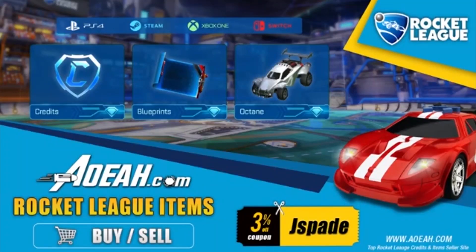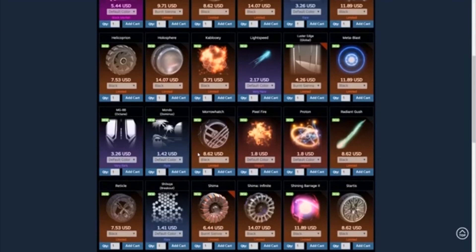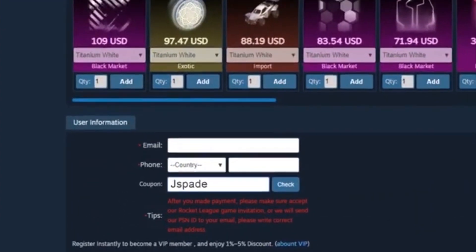Before we get into today's video, I'd like to thank Aoa.com for sponsoring this channel. Aoa is a third-party website that buys and sells all Rocket League items, including credits and blueprints. Use coupon code JSPAY to save 3% at checkout.